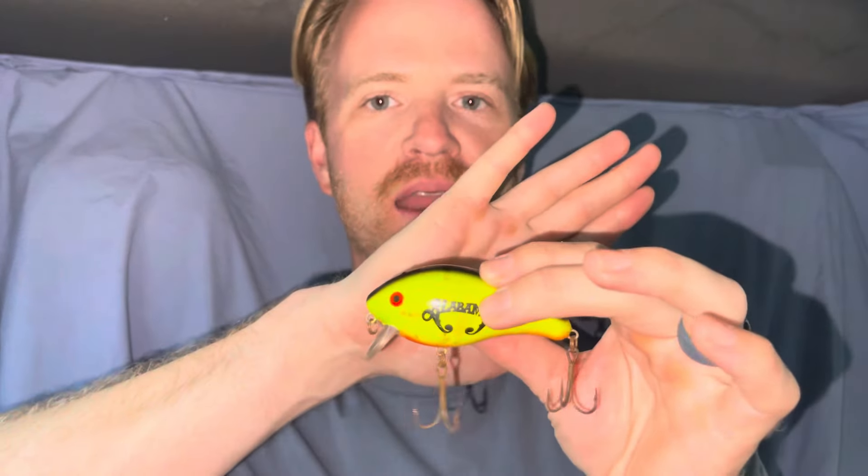This is a Mann's One-Minus, chartreuse black back — a great bluegill imitator. This would be a color I'd throw on a real cloudy day. The Mann's One-Minus is not too big, a great imitator. Chartreuse black back — a bluegill right now is when the bluegill are going to start spawning. You have post-spawn, pre-spawn, and spawning bass, and you also have a bluegill spawn going on. A One-Minus is one of those baits — it's not a square bill, it's not a chatterbait, but you can fish it almost exactly how you fish those baits.